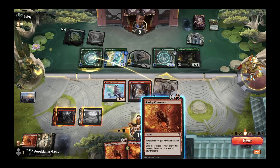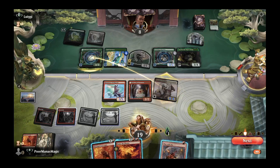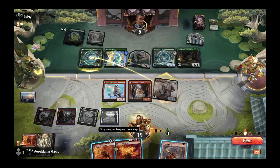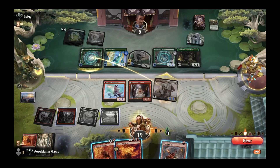After two Blazing Crescendos they're at around five to six life. Opponent knows we have Play with Fire but does not know about Stoke the Flames. They can gain two more life from Gala Greeters next turn, doing up to eight damage back, so we're probably safe from dying. We go ahead and cast another Blazing Crescendo — next turn we plan to Play with Fire and then Stoke the Flames to close it out.